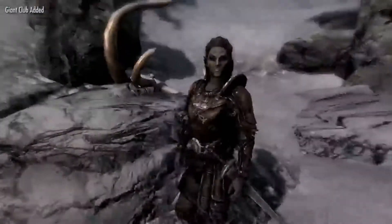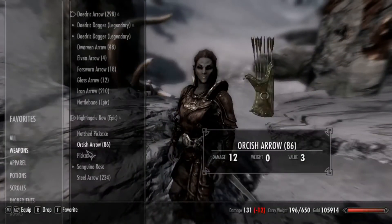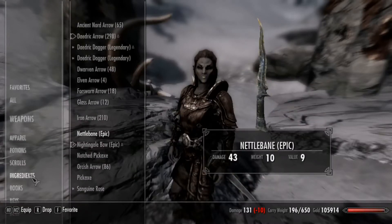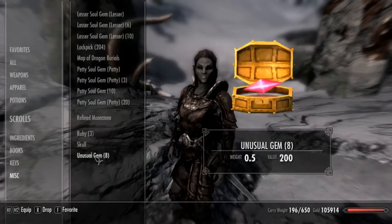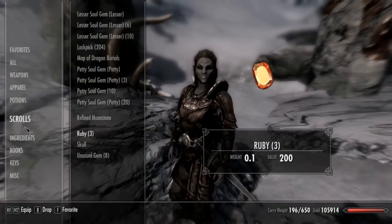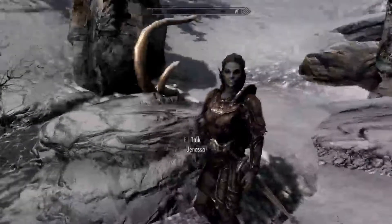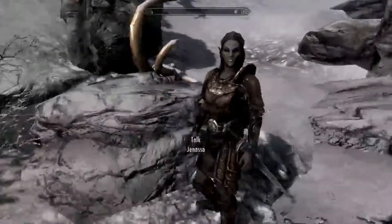There we go, so now I have a giant's club, and I think I can use it. Let's see, where is it? Is it in miscellaneous? Where would it be? Hold on. Apparently you cannot get the giant's club whatsoever - it says it gives it to you, but it actually doesn't.